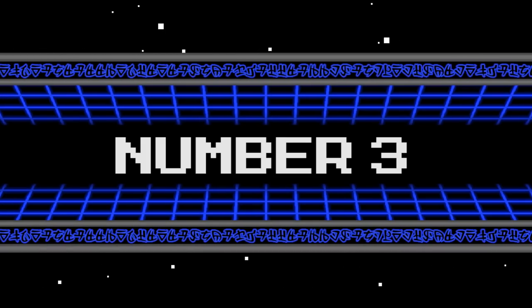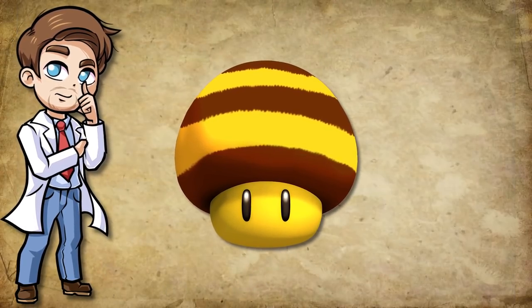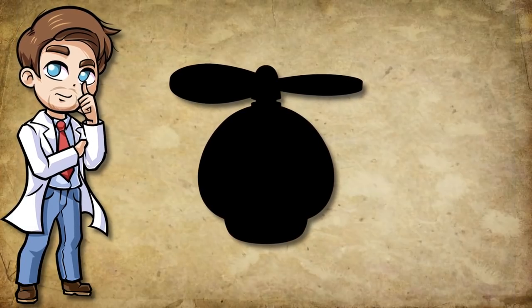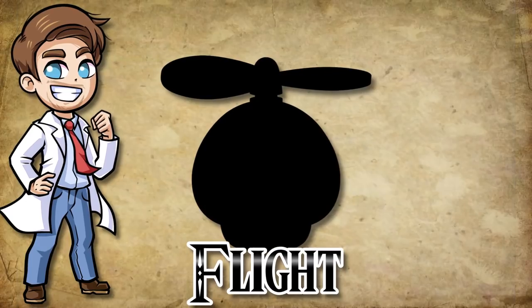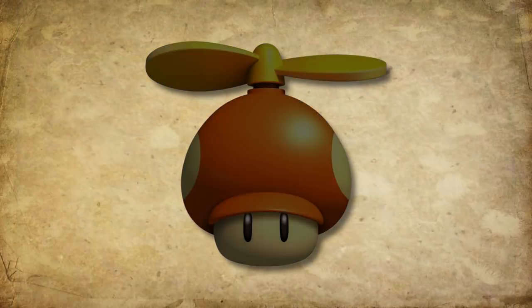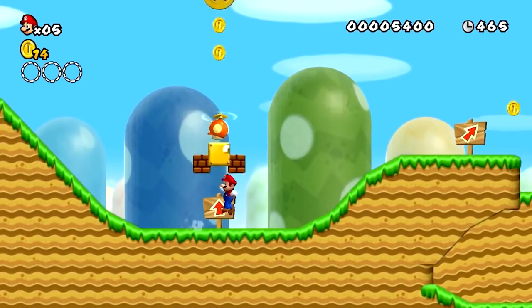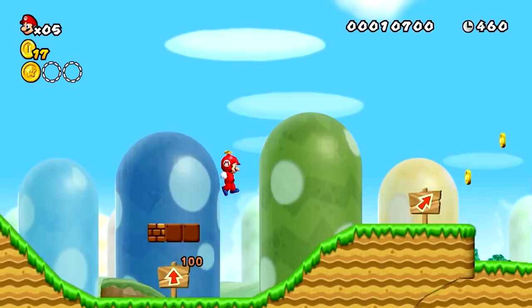Number 3. There's a good reason why the Bee Mushroom didn't end up here — our next power-up does something more interesting objectively. It also involves flight, but it has a completely different approach and therefore gives you different options. I'm talking about the Propeller Mushroom, which was introduced in New Super Mario Bros. Wii. It was first seen in World 1-1, and it's one of the main power-ups of the game.